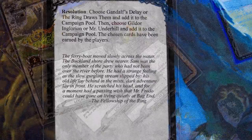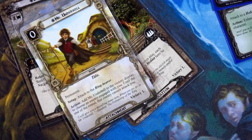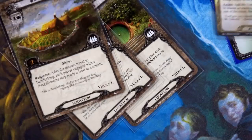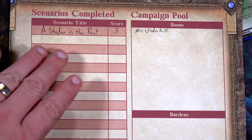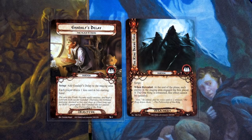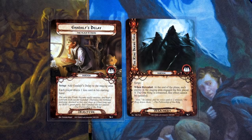The chosen cards have been earned by the players. We earned three victory points for this scenario. I'm bummed I forgot to use one card — Grim Bjorn was just so good that I wanted him to keep defending and retaliating — so I lost one potential victory point. I've recorded A Shadow of the Past with a score of three, Mr. Underhill as our boon, and I'll leave the burden blank pending your input.